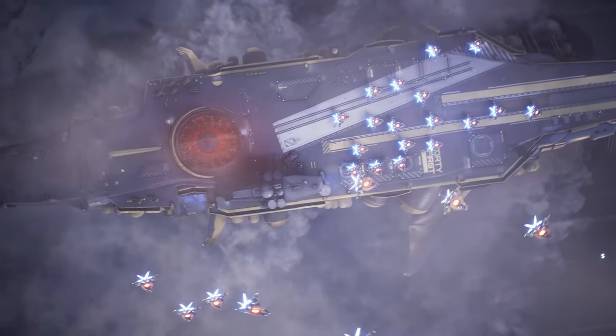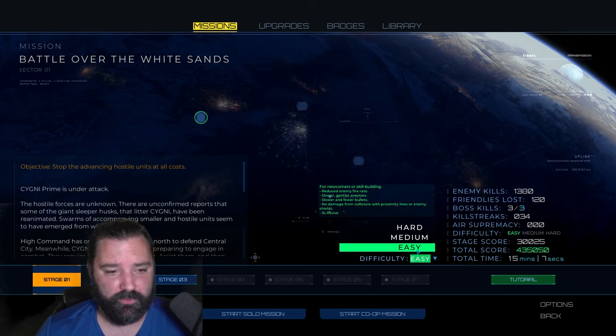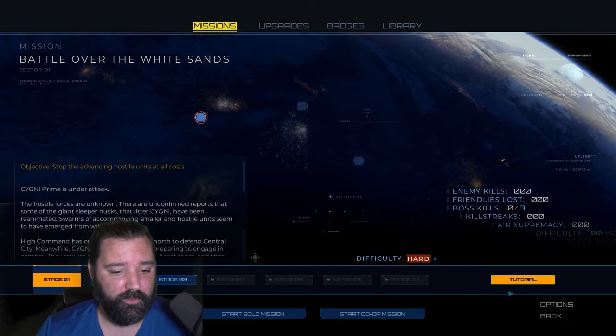Let's take a look at what the expert mode looks like. You can easily toggle the difficulty here — easy is recommended for skill building with reduced fire from enemies and additional revives. Medium has no description essentially, and hard is for skilled players seeking an extra challenge. Essentially there's going to be more bullets and they come faster.